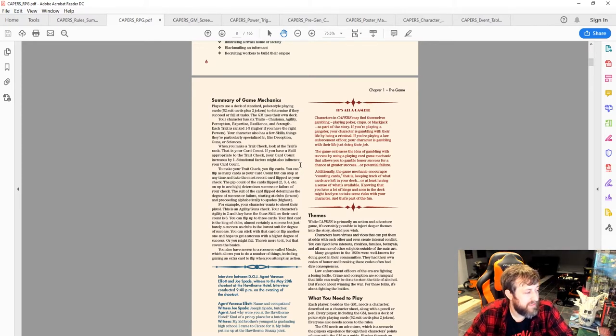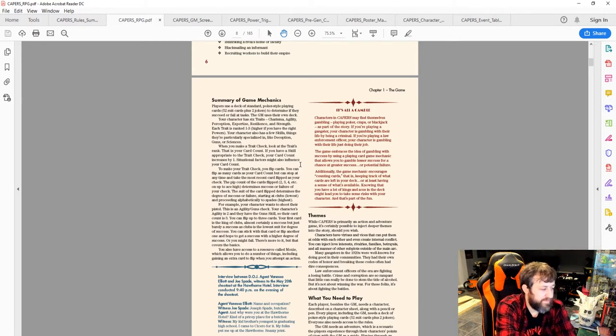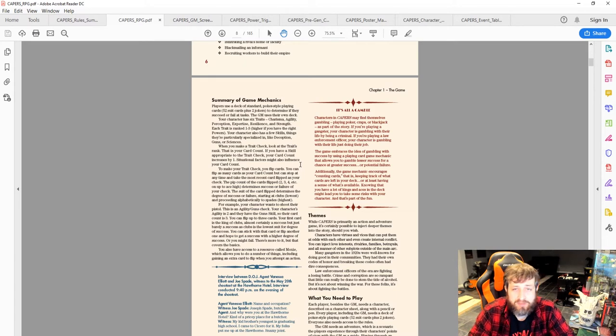You stop at any time and take the most recent card flipped as your check result. The pip value — two through ace — determines success or failure. The suit determines the degree of success or failure: clubs is lowest, spades is highest. For example, your character wants to shoot their gun — it's an Agility-Guns check. Agility is two plus the Guns skill gives a card count of three. First card is king of clubs — almost certainly a success, but barely, as clubs is the lowest suit.